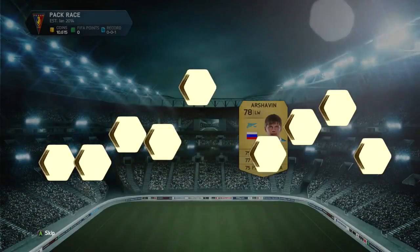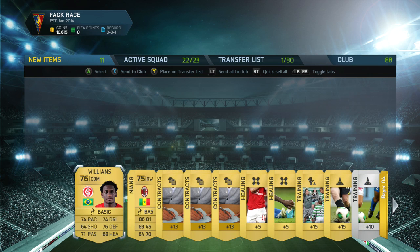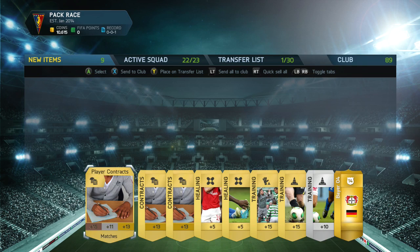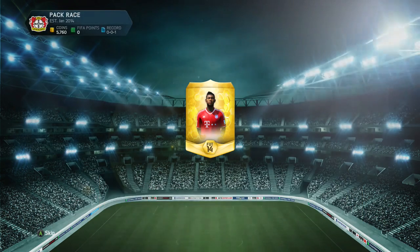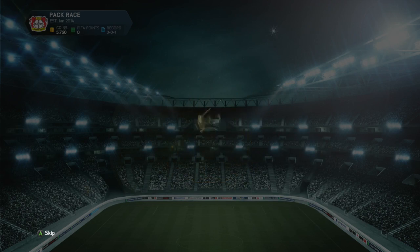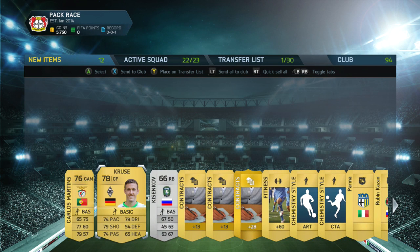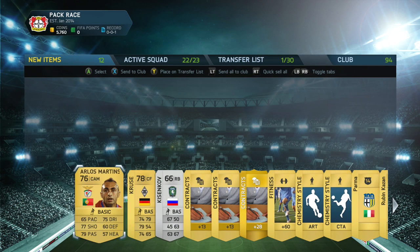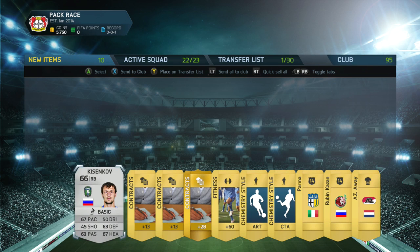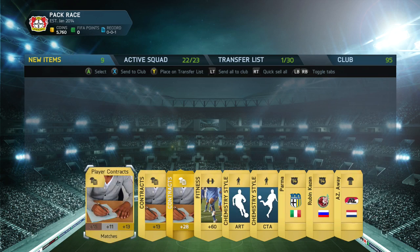On the sixth pack we get Chavin — not the best — but I also get Williams, who I plan on using, and Niang, which is great. Still going really lucky building this team. Pack seven gives us Cruz — I forgot how to pronounce his name — and this pack isn't so great; I don't see myself using any of those guys. But I did get an Architect and a Catalyst chemistry card, so I'm happy about that.